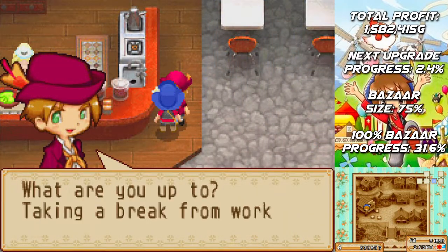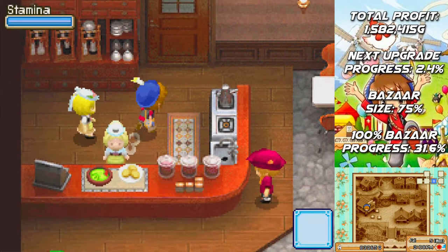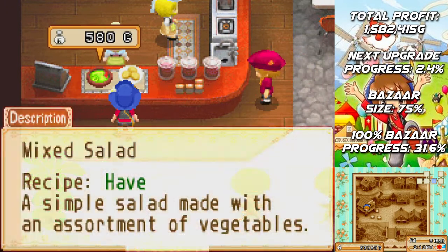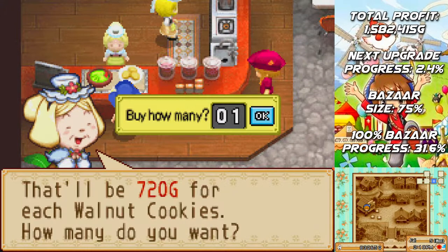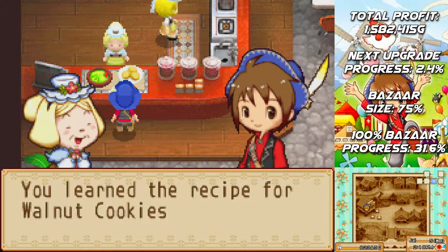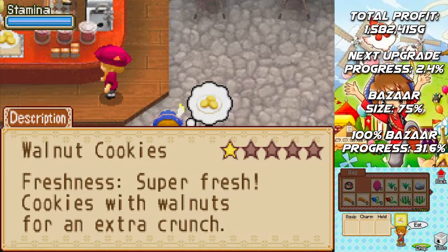Hey Ray, what are you up to? Taking a break from work? Is that herb salad? Please tell me that's herb salad. No, just make salad. Walnut cookies — ooh, nice! That'll be 720G for each walnut cookie — how many do you want? Thank you, I'll teach you the recipe as well. Please come again. Let's have some walnut cookies with our tea — that is such a perfect combination, isn't it?